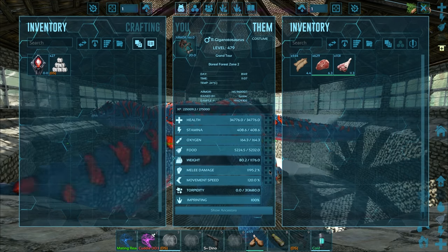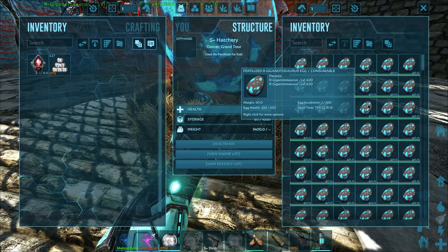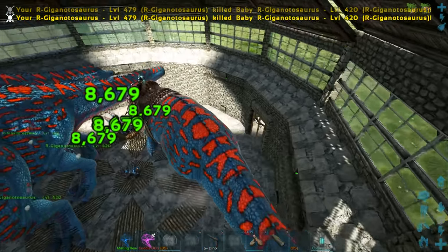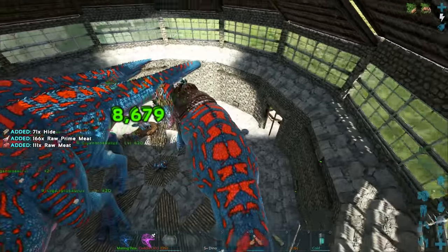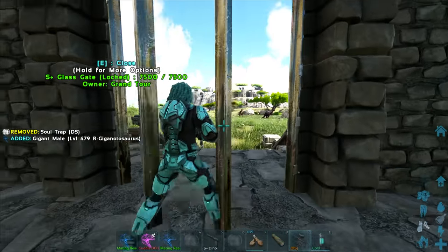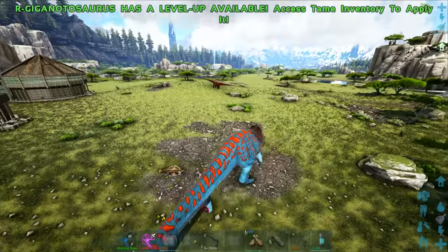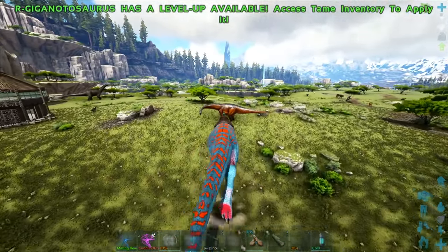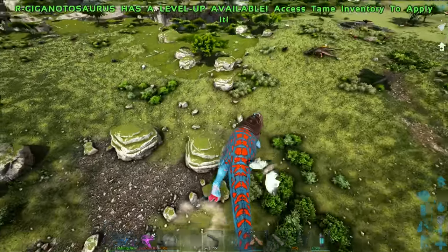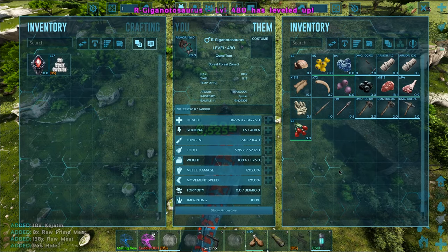Let me first see what our mate-boosted damage is right now. We can also get more levels into these creatures - I think 87 is the amount of levels you can put into creatures right now. Let me check without the mate boost - let's run out here and maybe kill some kangaroos. We're doing 6,500 damage right now against normal creatures that aren't mate-boosted themselves and I'm not mate-boosted - so yeah, this is some ridiculous damage. We can get more levels on top of that too.